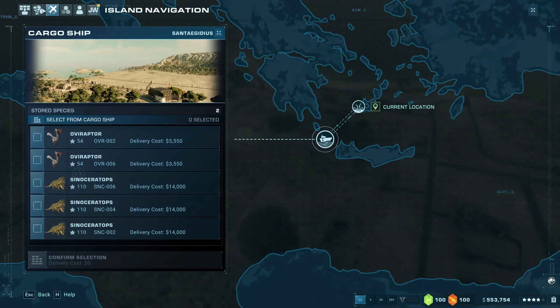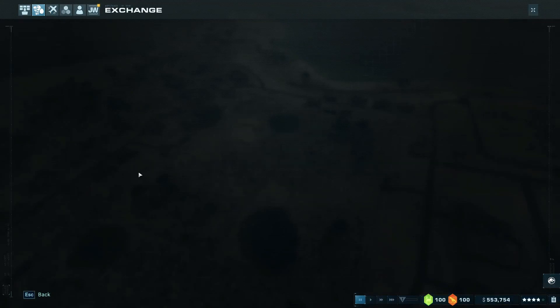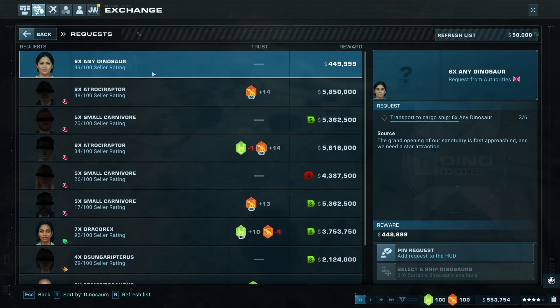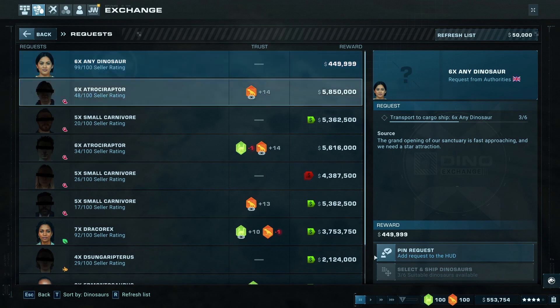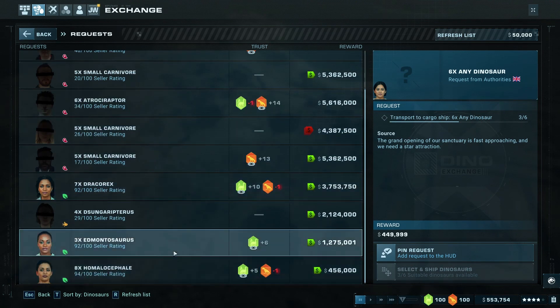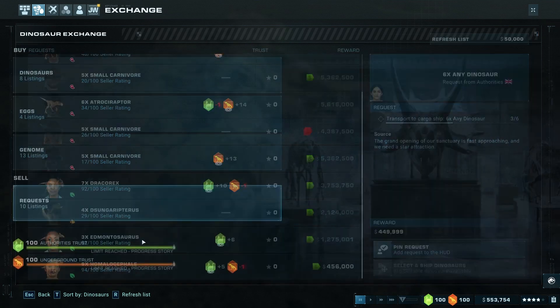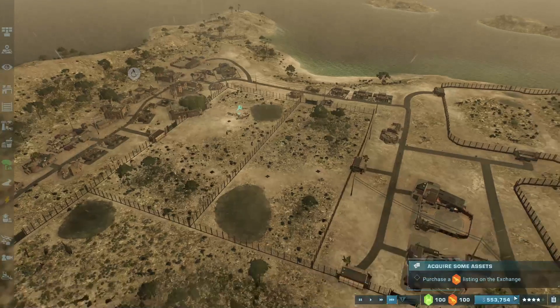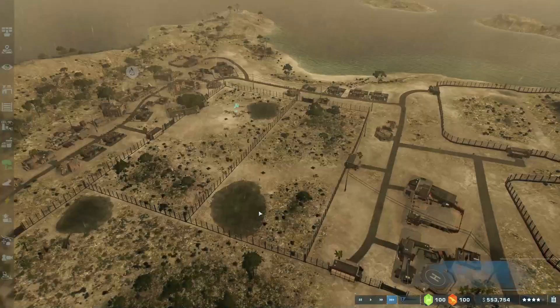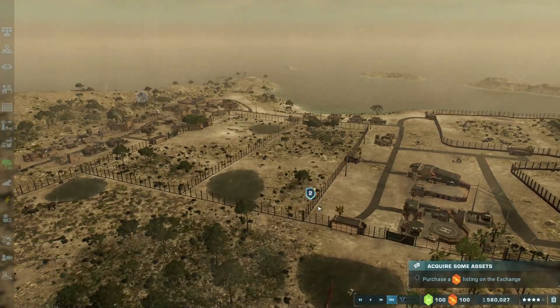Let's go to the ship — what do we have on the ship? I thought maybe I could sell them. Three suitable dinosaurs available. I could make a cool mill. We should be in the blue. Yeah, we're good on money for now — we just need more money in order to buy the stuff that we want.